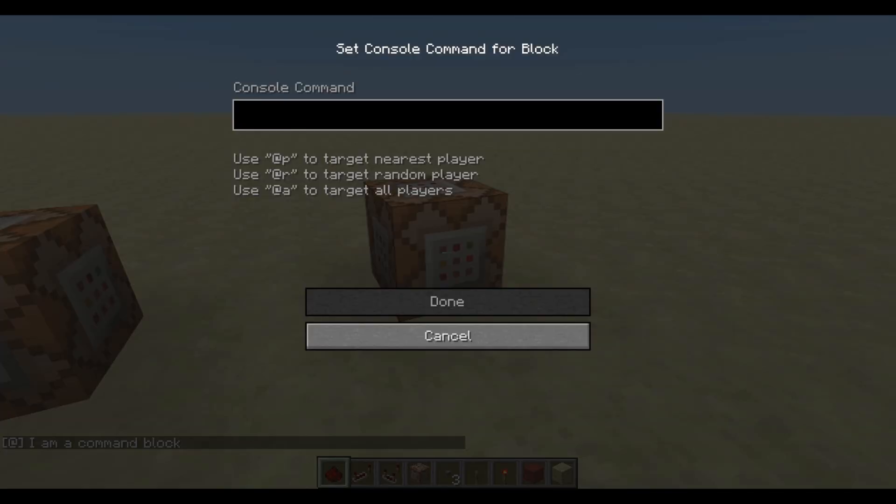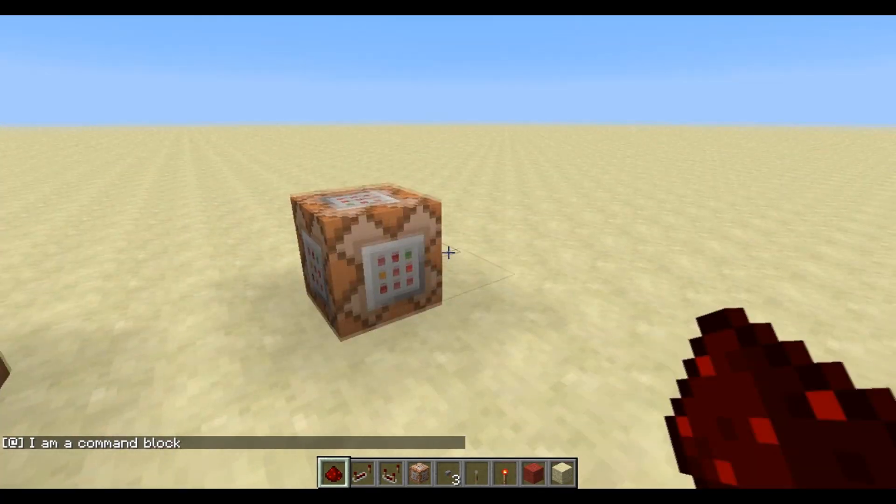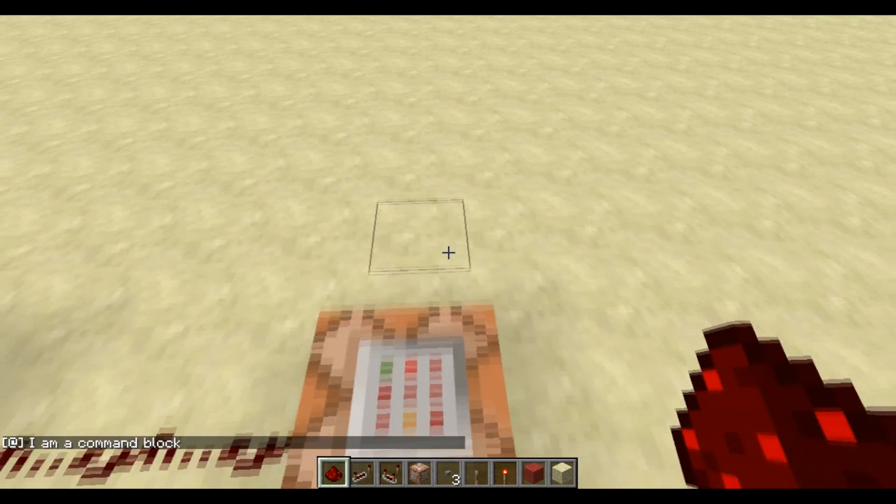Now, if I wanted this one to say 'I am a command block too,' I could just write it out — 'I am a command block' — but that's too long. If it's a longer thing, it's quite annoying if you've got to write it out, especially if you're using testfor and there's lots of variables. And it's really simple: all you have to do is press Ctrl+A, and that highlights it.